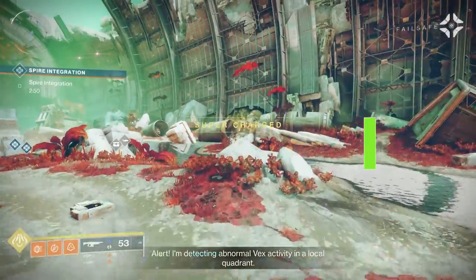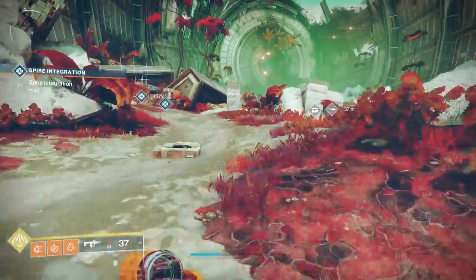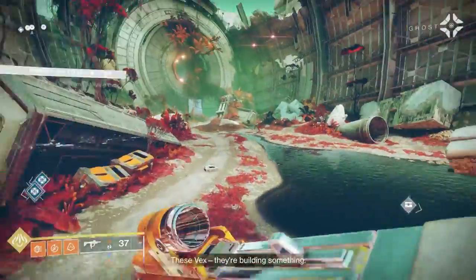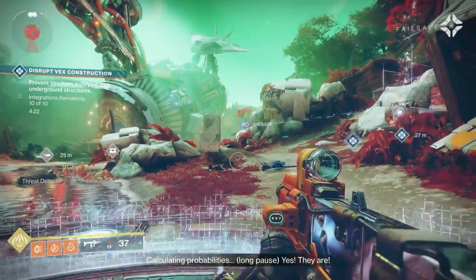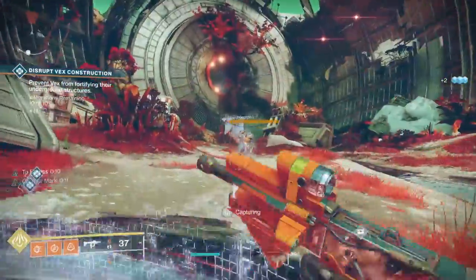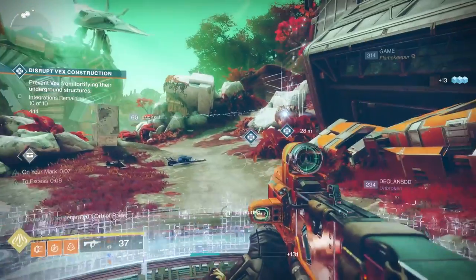For the heroic Vex Construct event, when you go into the area you'll notice the area where the Vex can sacrifice. There are strings going out in three different directions. There are zones that will show up — invisible until you stand on them. Stand on those zones until they're complete. You have to do all three, and that triggers the heroic.